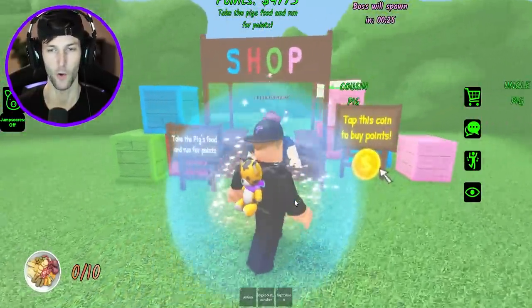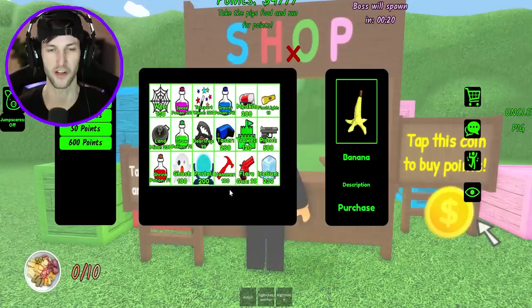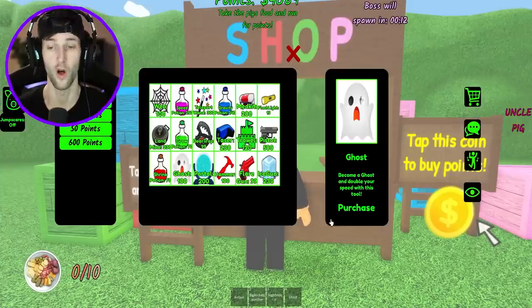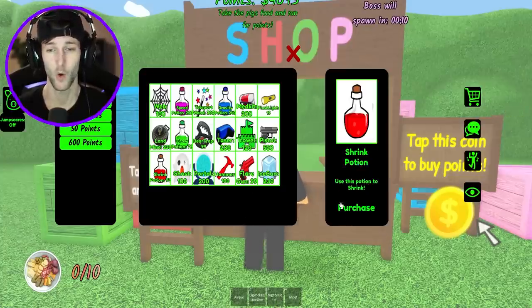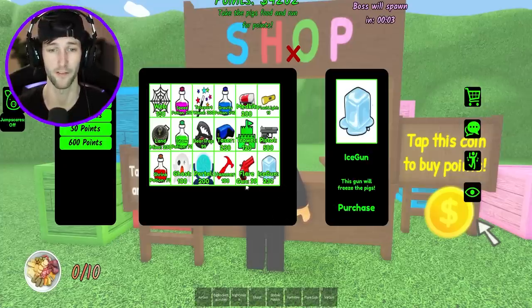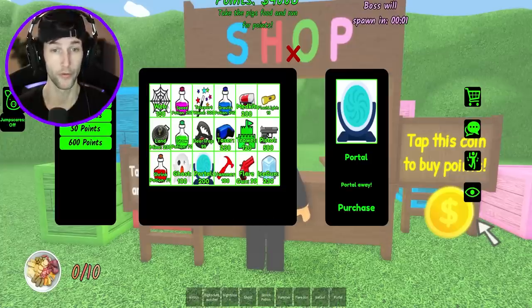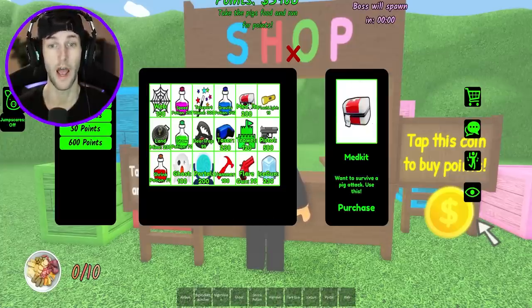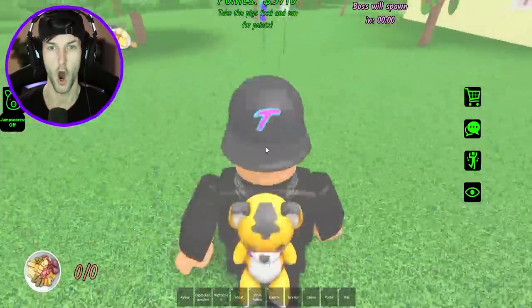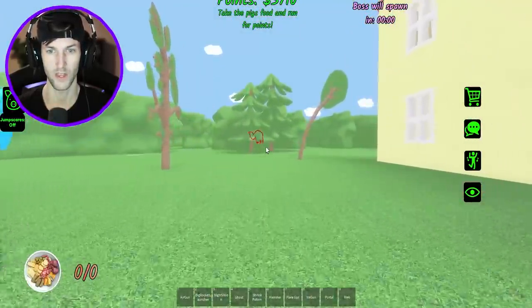All right, we've got like 30 seconds left. That definitely did not work out too well. Let's see what we can get at the shop — looks like they added some new stuff. There's a ghost tool that doubles your speed. I gotta get that. We'll buy the shrink potion, a hammer — maybe that'll hurt the boss. Ice gun, portals, spider webs — I definitely need mag kits. The boss has just spawned!